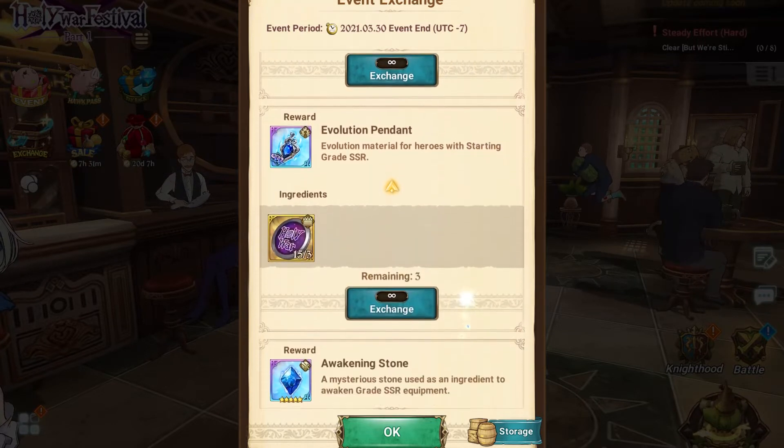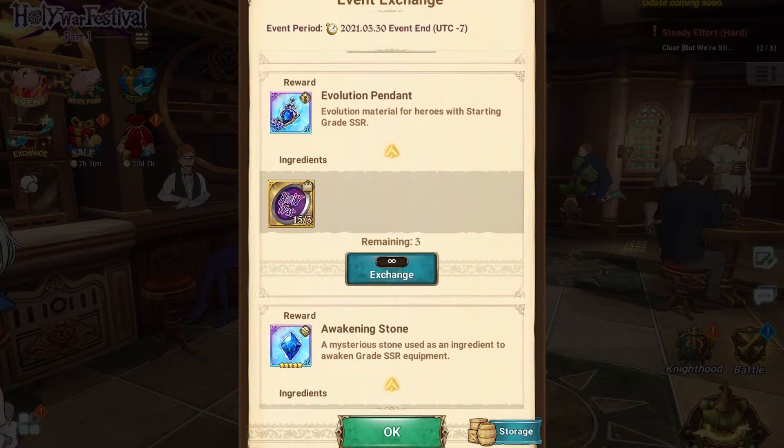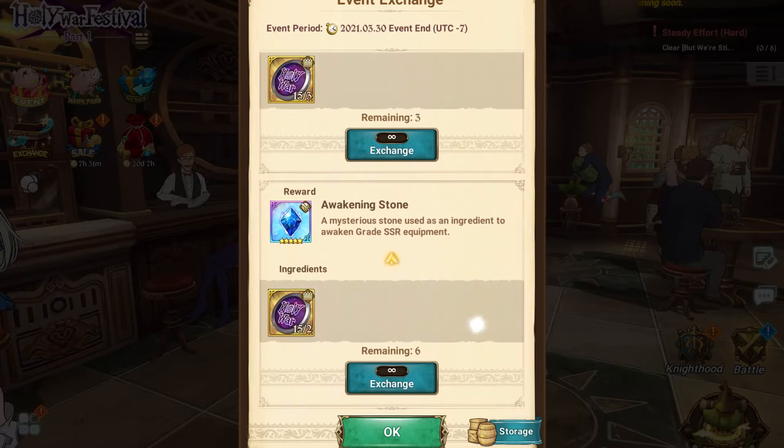Working it out — 56, 61, plus 9 is 70, plus 12 is 82. You need 82 Holy War coins in total. Again, you're capped at 15 per day, so that's going to take you six days and change.